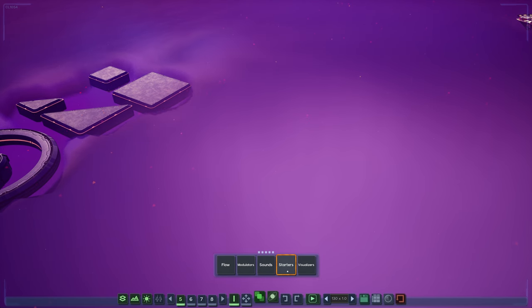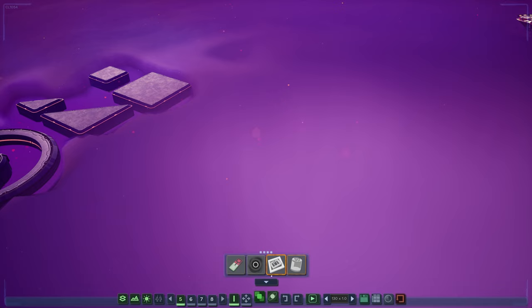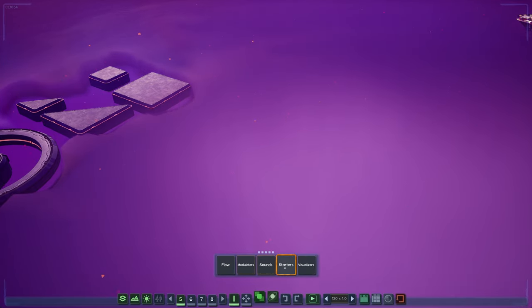Any of the menus that have a lot of stuff in them are starting to get categories now. These categories will get icons as they solidify more. There's flow — you can have patterns and stuff under flow. Sounds, drums, all this stuff. I can add more to that later.